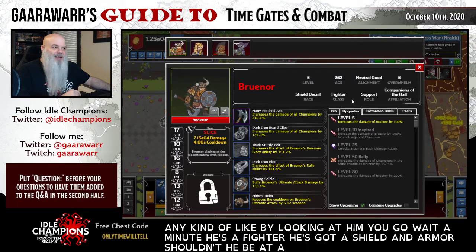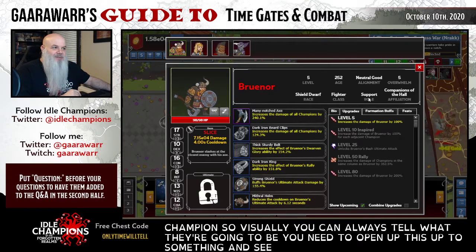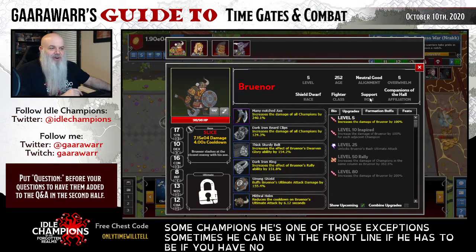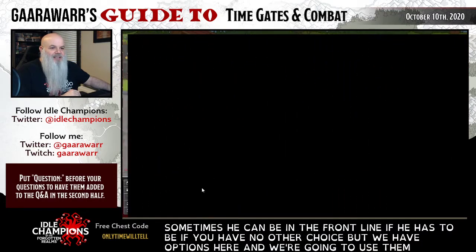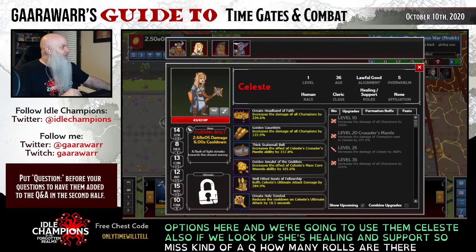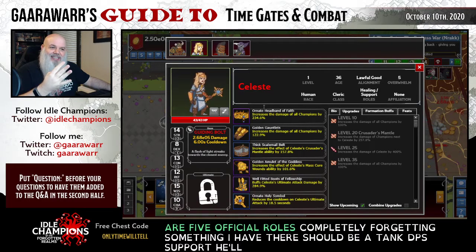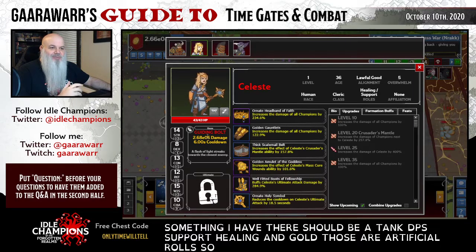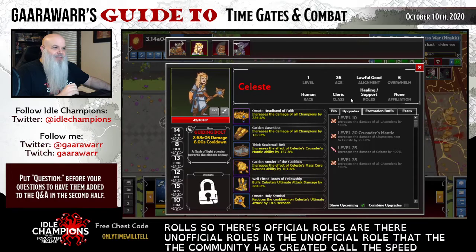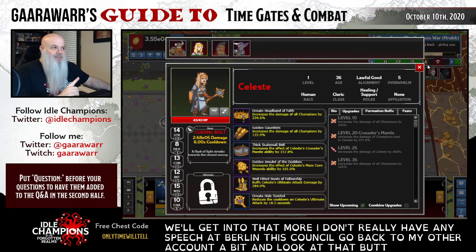What we're going to talk about is one of those factors that goes into building a formation - the roles. If we open this up, there's a tag for each champion called role which gives you an idea of what this champion's primary purpose is. Sometimes you can use a champion outside their role, but that's usually the exception not the rule. Looking at Brunor - he's support. He's got a shield and armor so you might think he's a tank, but no, he's a support champion. Visually you can't always tell what they're going to be - you need to open this up and see. Celeste is healing and support. Sometimes a champion can be used outside their typical role if you have no other choice.